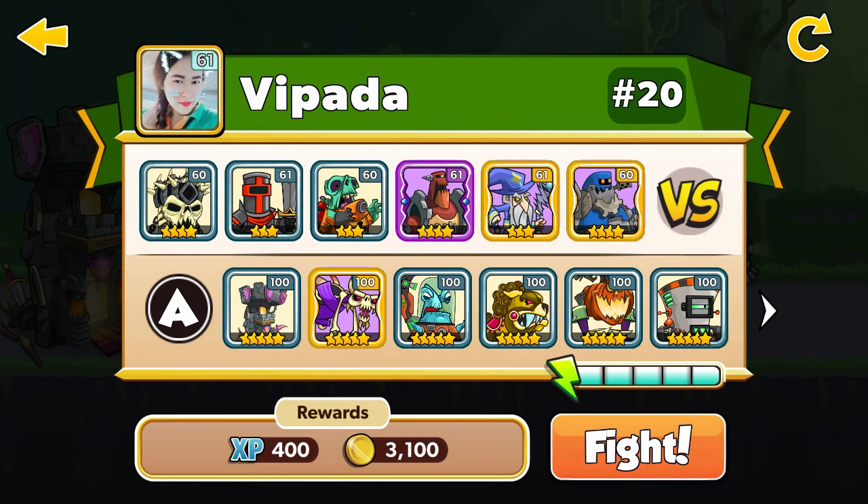My enemy has the bone tower, 4 stars, double 60, and also the Terminus 9K, 4 stars, double 60. Let's go, let's win.